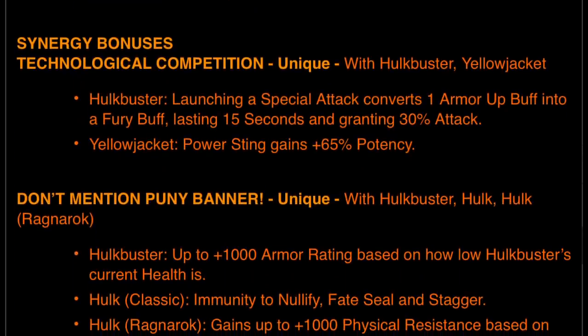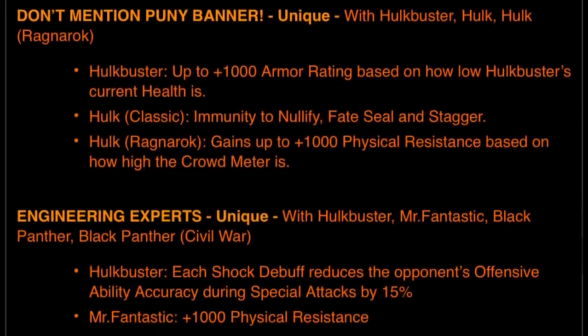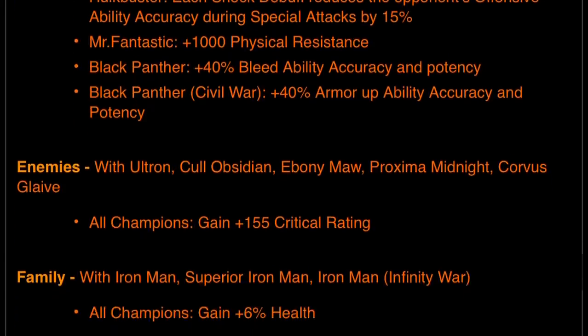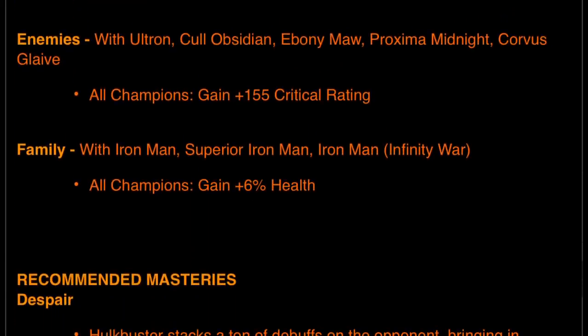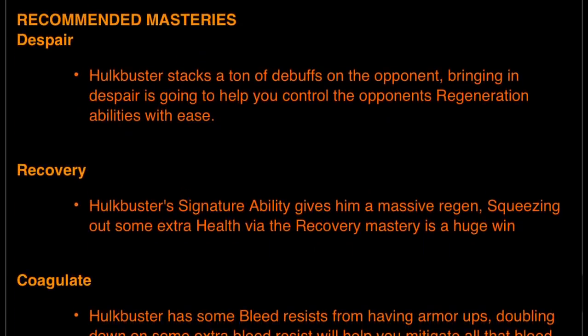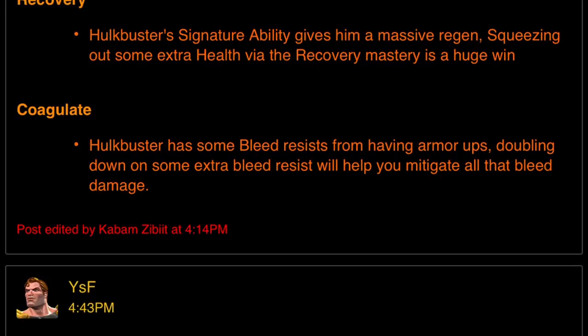Synergy bonuses are with Yellowjacket, Hulk Ragnarok, Mr. Fantastic, Black Panther, and Black Panther Civil War — we'll have to experiment on these. Enemies include Ultron and Coal Obsidian with critical rating and health bonuses. Recommended mastery is Despair: Hulkbuster stacks a ton of debuffs on the opponent, so Despair will help you control the opponent's regeneration, recovery, coagulate, etc. Let's get excited to test this out soon — I'm very thrilled that Hulkbuster was buffed. Definitely gives my 6-star roster another exciting addition to the team. Let me know your thoughts on the buffs below. Have a good one.